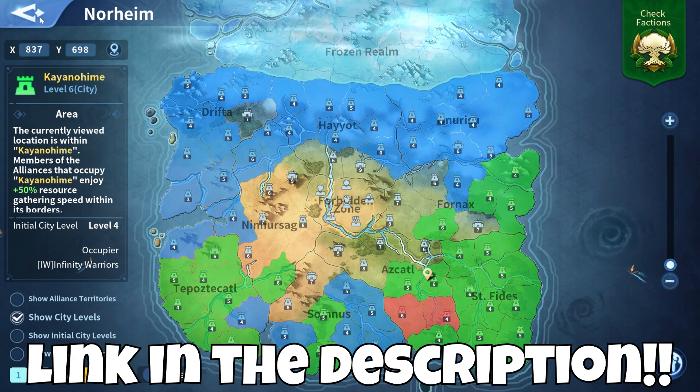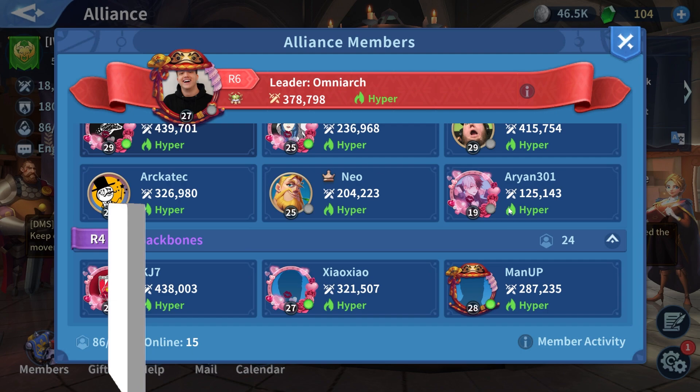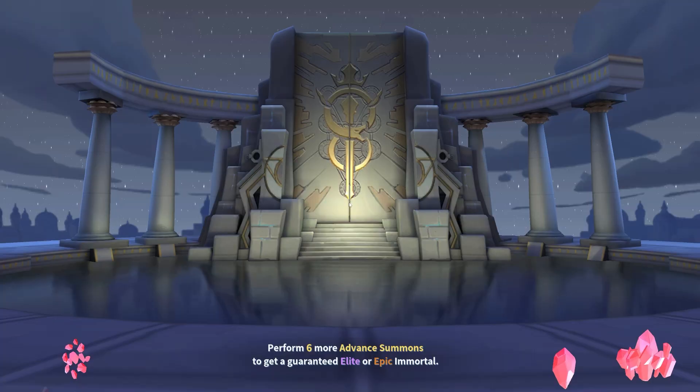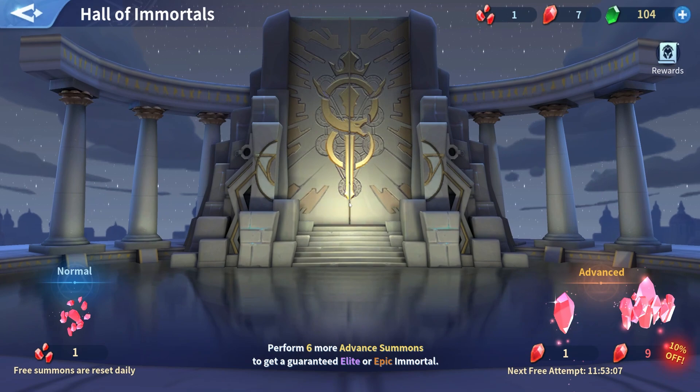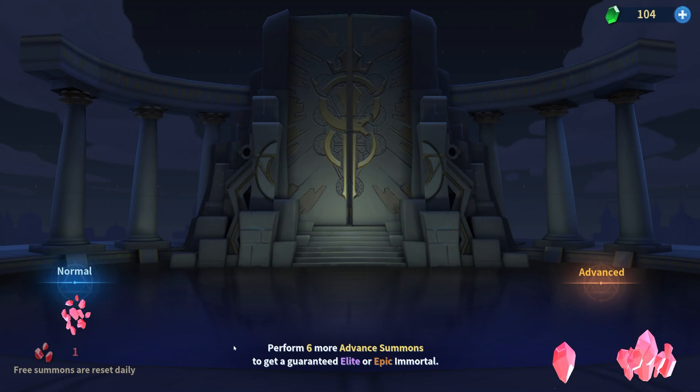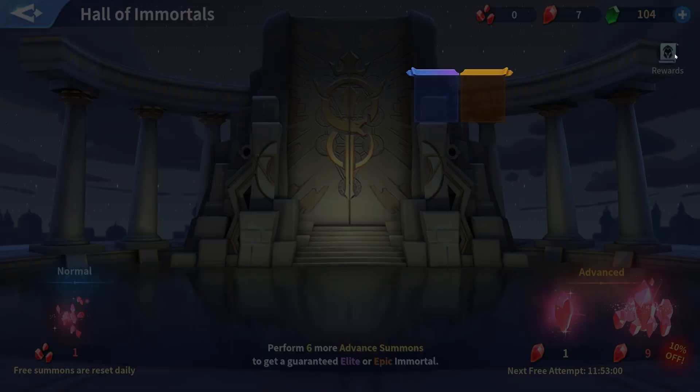You are new in Infinity Kingdom, or you have played it from time to time, and you haven't figured out why some of your Alliance members — even being free to play or very light spenders — have a better march than you do. Sometimes at the beginning, the strength of a march can be influenced by how early you pull the Immortals you need in the Hall of Immortals, but after a while that doesn't count much anymore. You can always use alternative Immortals in your march for a while until you obtain the epic Immortals you need.